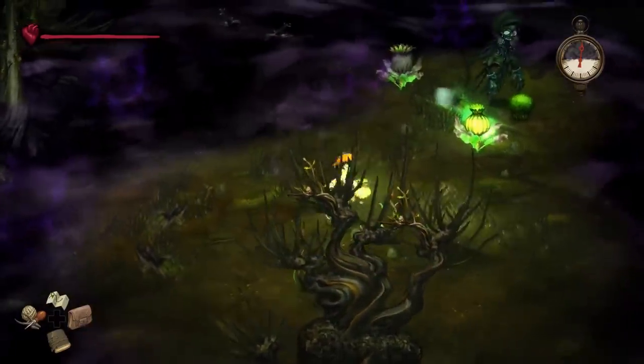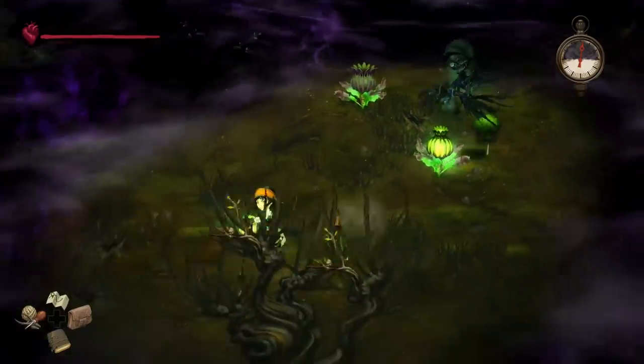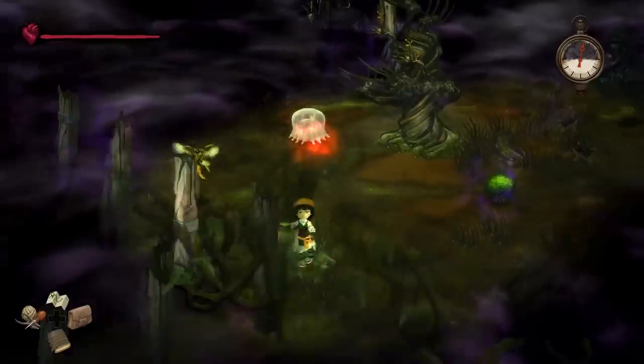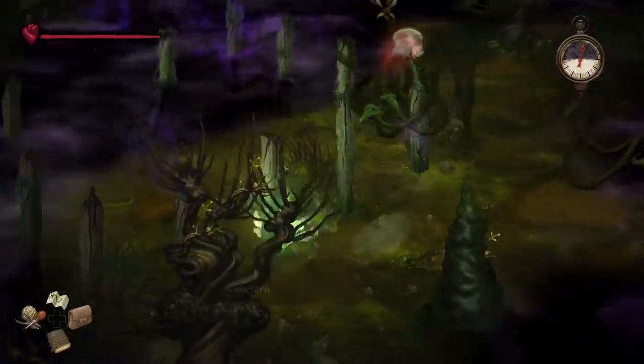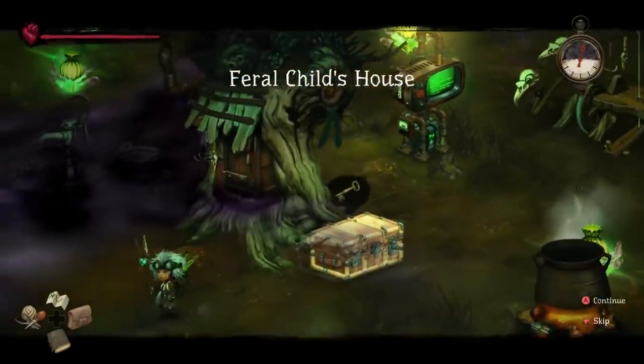It's kind of round. You're creepy. You can dodge by pressing X. So that would be the ghost. I wonder if I could fight it. Probably not. It seems unwise. Hello. Feral child's house.